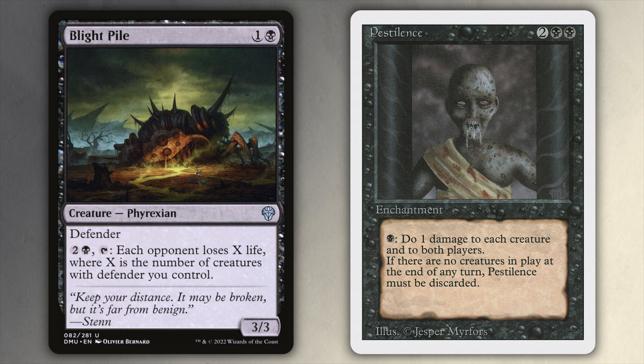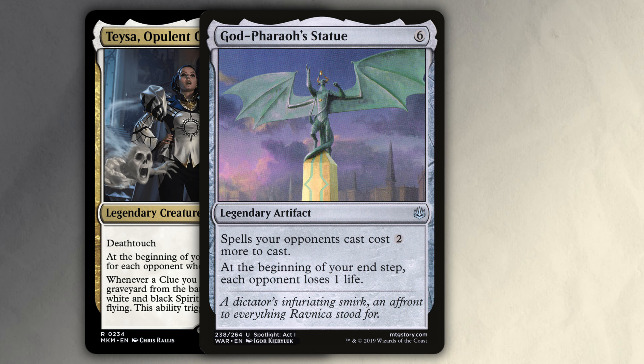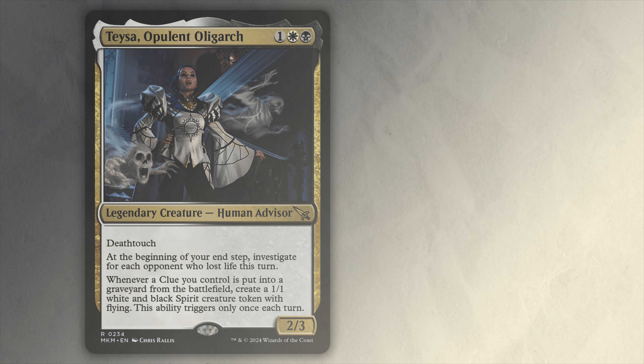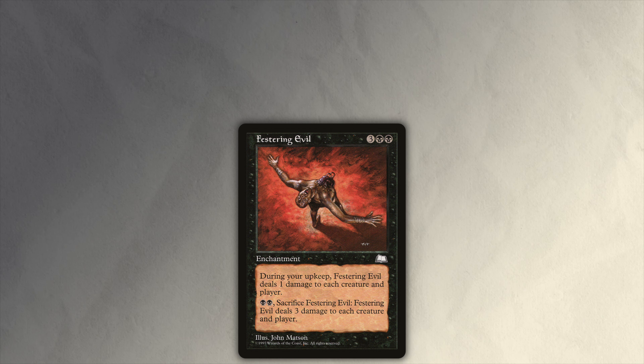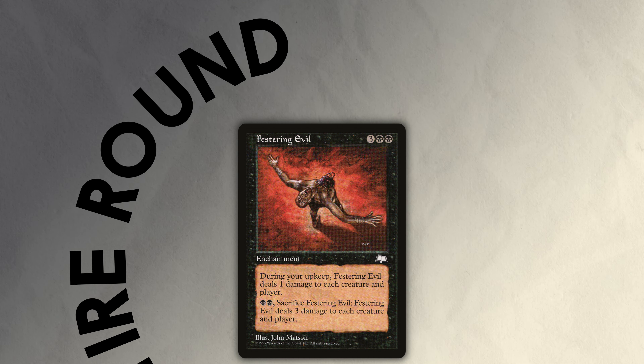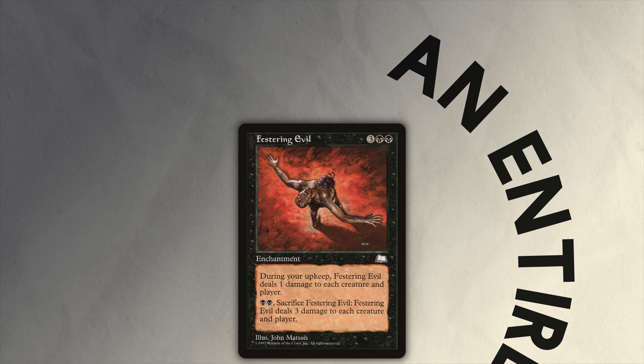Since this triggers at the beginning of your end step, you can use abilities that cause mass loss of life at sorcery speed, or even the ones that trigger at the beginning of your end step. Since it's your turn, you can stack priority so that the damage resolves first and then Teysa's ability. Be wary of cards that will deal mass damage on your upkeep — they will generally be passive and not require any further costs, but they won't trigger Teysa until your next turn, the one after they come into play. Also, Teysa doesn't look for loss of life on other players' turns, so getting damage that can be dealt at instant speed isn't worth any extra cost.